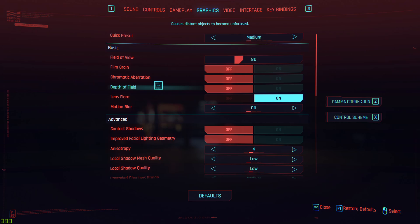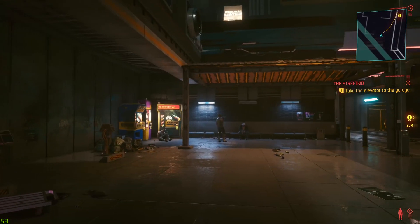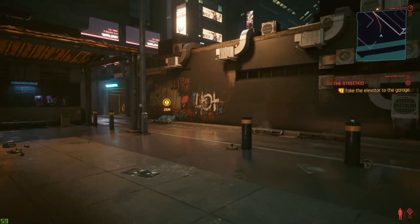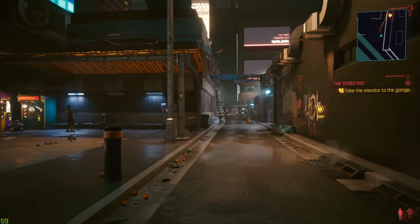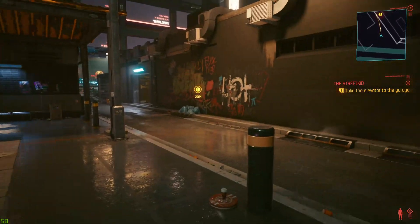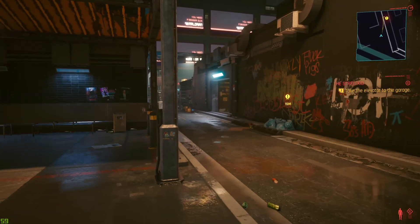So I'm sure at some point somebody will come up with a much more detailed guide to all of this than me, but for my viewers, here's what I've been able to play around with in the first hour or two of playing the game. This is the game running at 1440p — I have a 2070 — and this is what it looks like at medium preset without any DLSS or anything. And I am able, at least in this area, to be right around 60 frames per second.